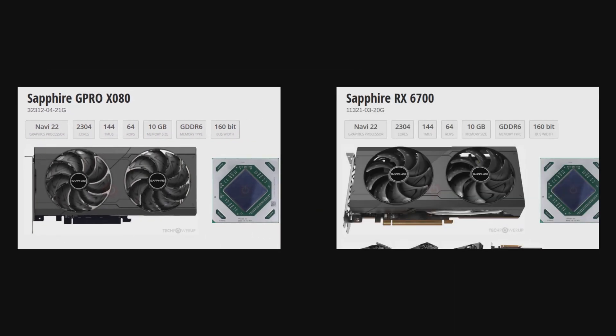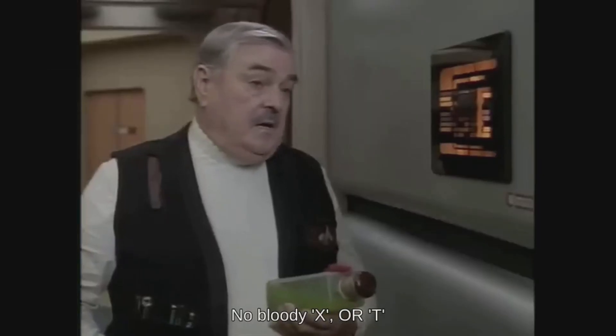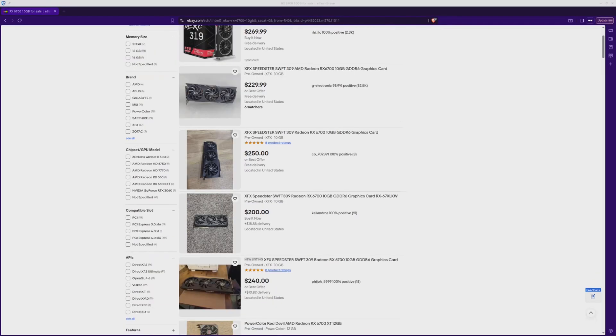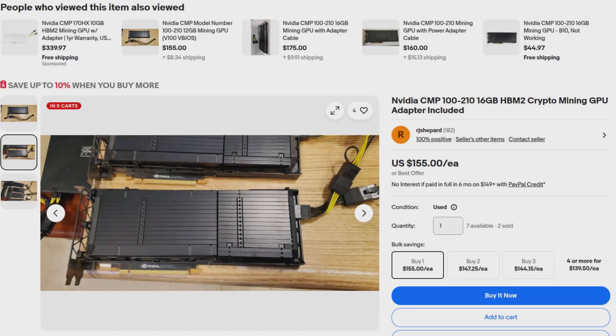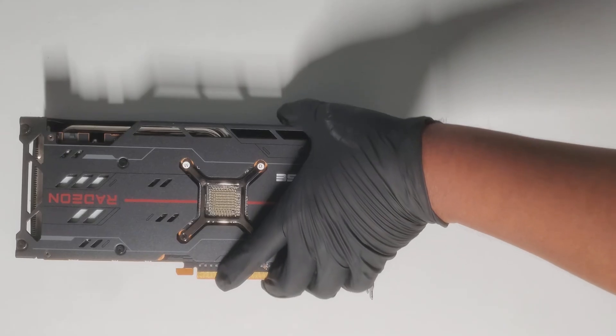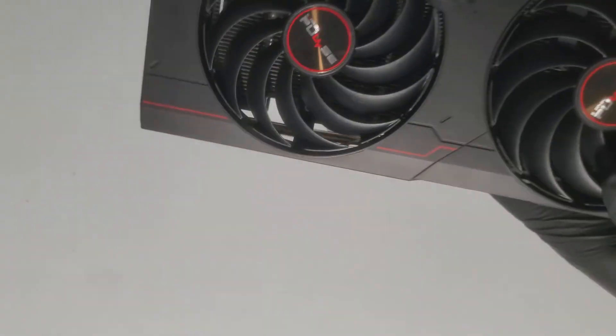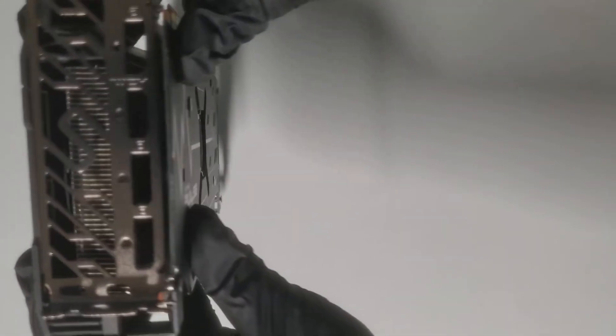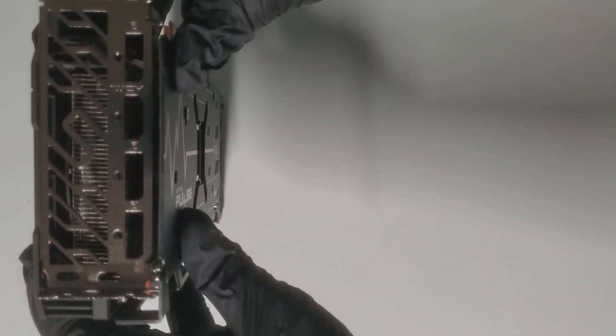Basically, it's a RX 6700 — no bloody X or T. RX 6700s still go for $230 to $250. Unlike a lot of mining GPUs, this one has active cooling in the form of a Sapphire Pulse dual-fan cooler, and it runs on PCIe x16. The catch? No video outputs. You'll need an iGPU or a second card for display out.